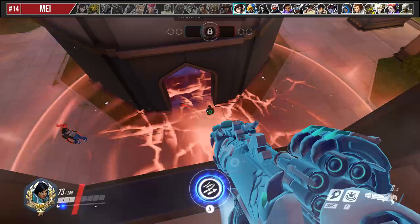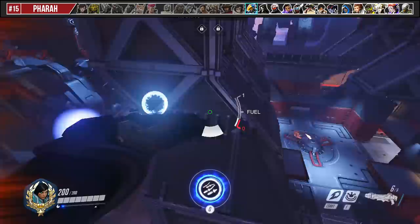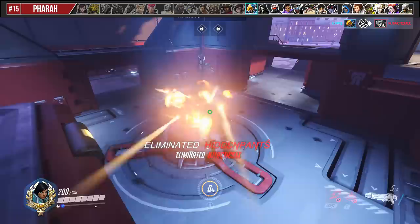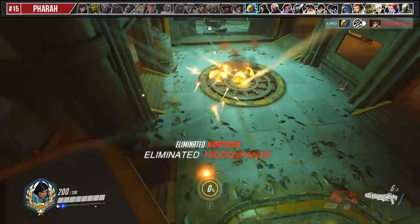A good ability cycle for using Rocket Barrage as Pharah is to Concussive Blast in or silently drop in first, then shoot once and cancel it with Barrage to squeeze in extra DPS. If you're specifically on Junkertown, Route 66, Volskaya, or anything with a moving platform, these can actually move you while you're in your Rocket Barrage.